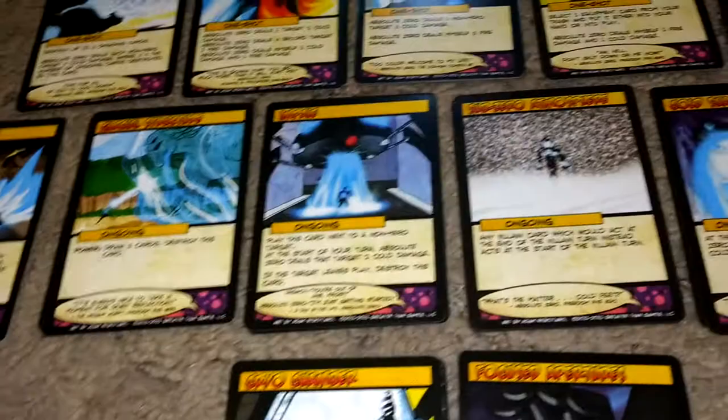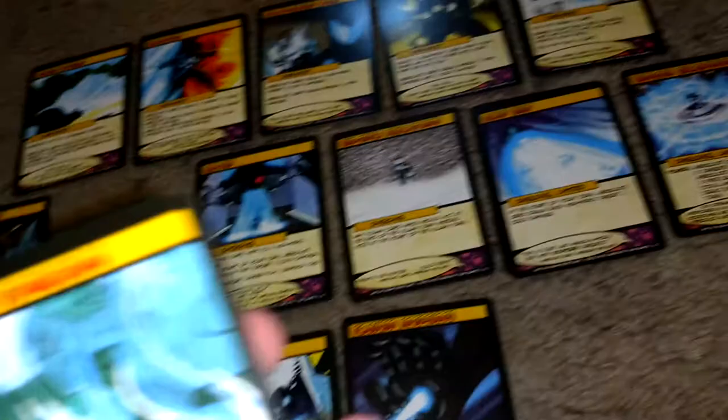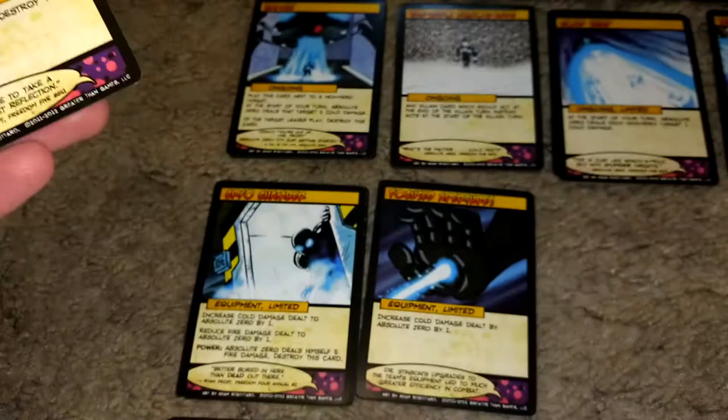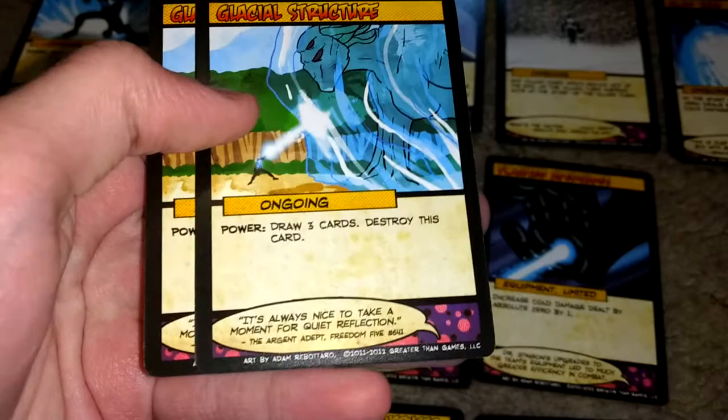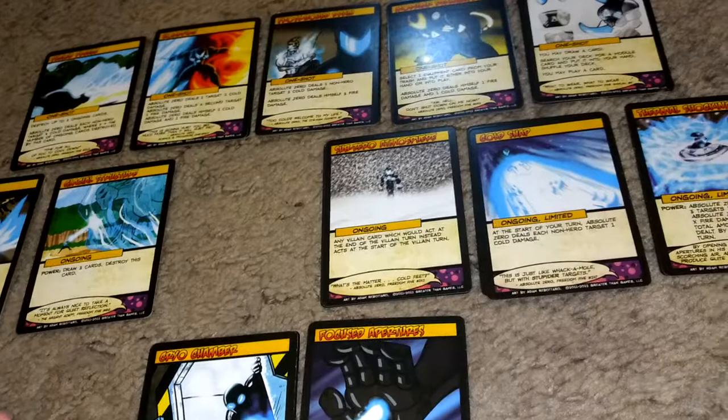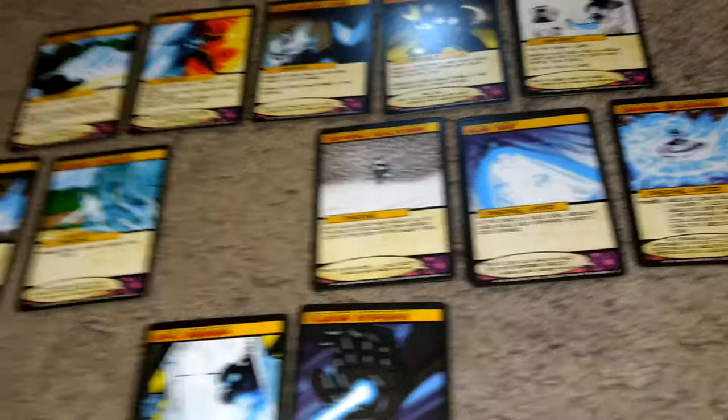Glacial Structure — only two copies of it. Basically you play it, and then you can use its power to draw three cards, then destroy this card. It's great if you need more cards for your setup. It does use your whole turn, though — you play a card, then use a power, and then you're done. So if you wanted to also heal that turn, too bad.